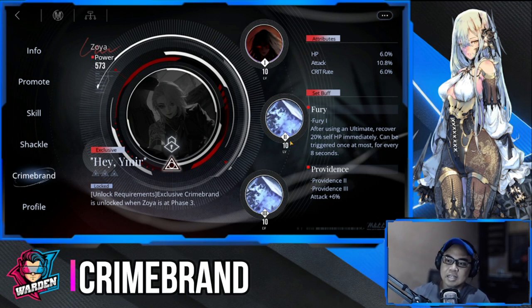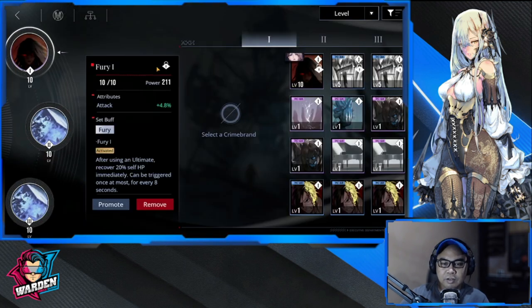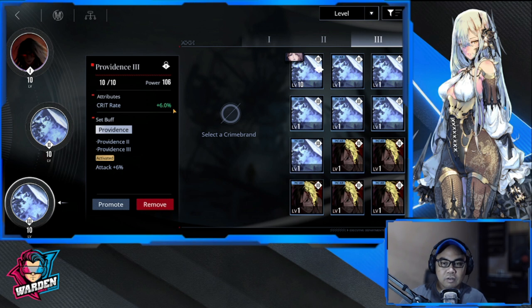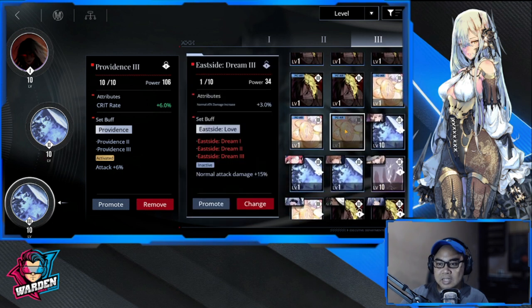Moving on to her Crime Brand, I set her up with two sets. The first is Fury, which gives additional HP — since she's in the front and will be taking hits, this helps sustain her. The other two pieces are Providence, giving attack plus six percent and an additional crit rate of six percent.